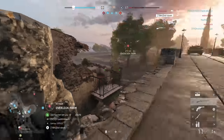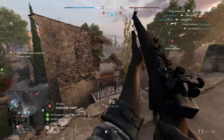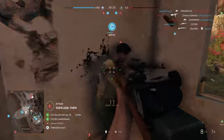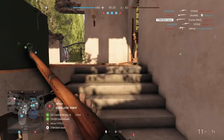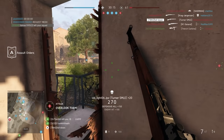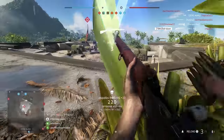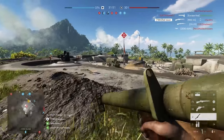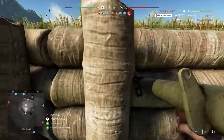We kind of have two semi-auto rifles here because they are very similar: the Turner SMLE and the MAS 44. I place the MAS 44 above the Turner SMLE because it kicks less and has a higher muzzle velocity. The Turner SMLE has a quicker reload time — 2.2 seconds for a tactical reload and 3.15 seconds for an empty reload, which is really good. The MAS 44 has 2.8 seconds for a tactical reload and 3.6 seconds for an empty reload, which is not great. Everything else — rate of fire, damage profile, time to kill — is exactly the same between these two rifles.